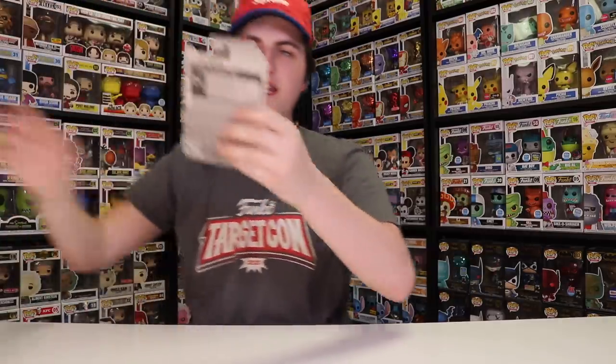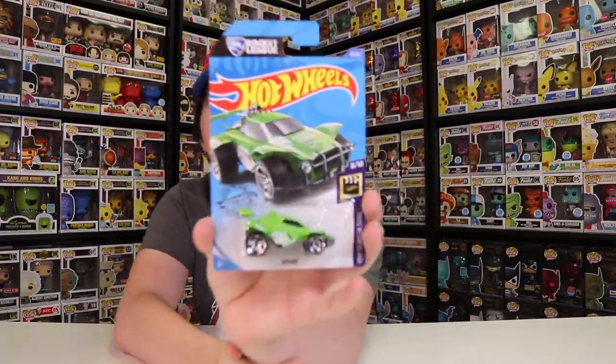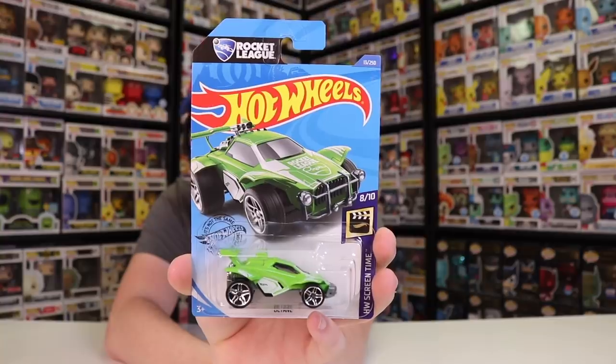Next up is a new Hot Wheels car I got over at Dollarama. They didn't have the new Dragon Ball Z Pops I was looking for. So I looked at the Hot Wheels cars and found a new Rocket League one — this is Octane, which they've already made in red and blue. I thought why not get it in green as well? It was only about $1.25 to $1.50, so why not?